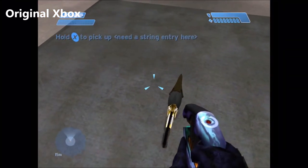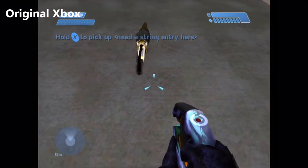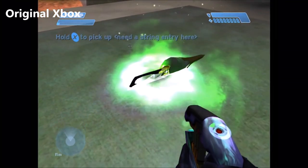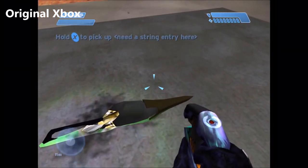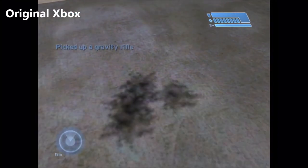A couple years ago, I showed you guys a hidden weapon in the game files — we revisited it at the time — called the gravity rifle. It's been there since Halo 1 original Xbox, and you could actually spawn it in the game through the use of some simple mods.